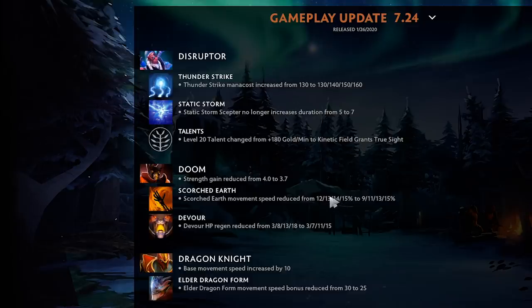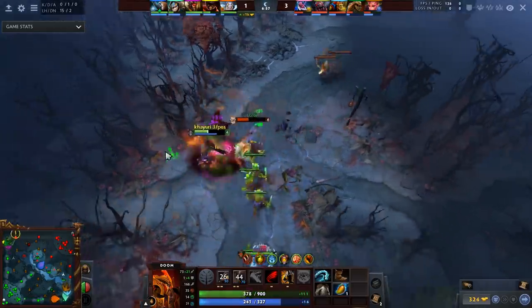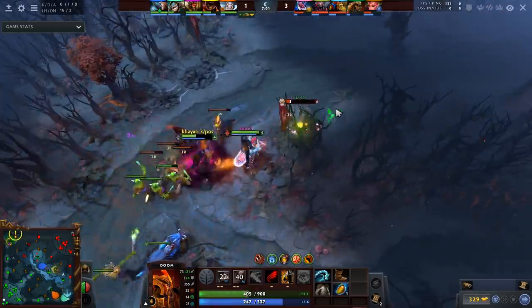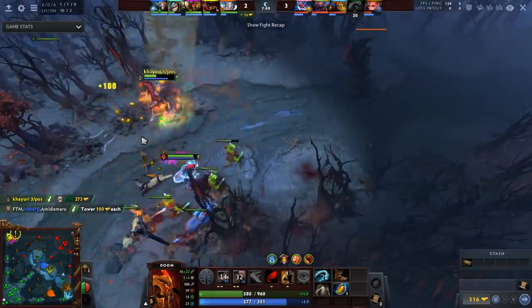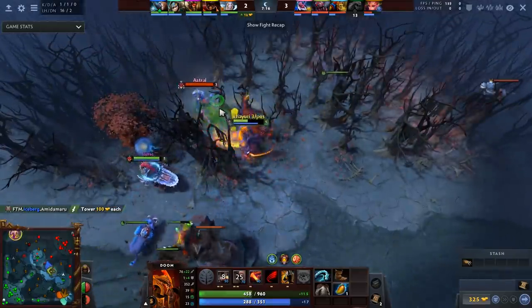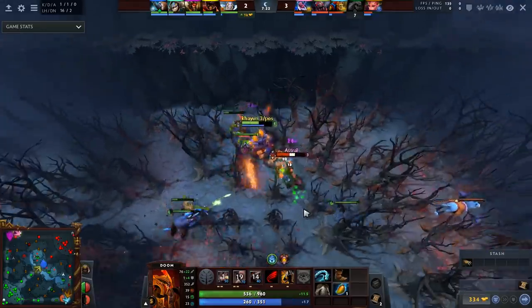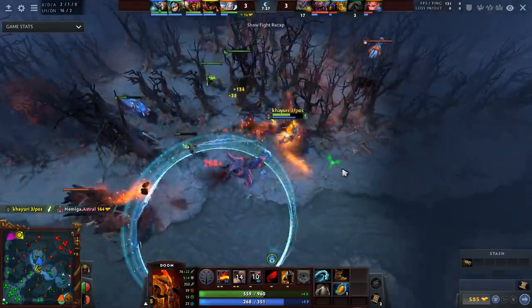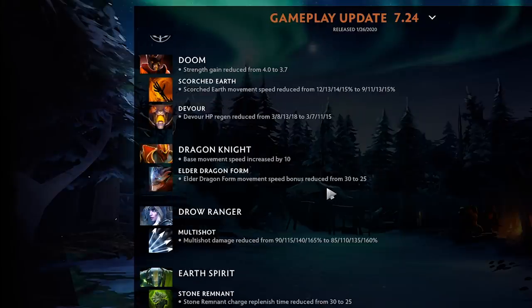Doom needed a nerf — strength gain reduced, Scorched Earth movement speed reduced from 12 to 9 but it scales back up as you max the spell. Devour HP regen reduced but not by a lot. This hero is still good — pro teams pick Doom to drag waves or solo lane, and all these are a bunch of small nerfs rather than hard nerfs. DK base movement speed increased by 10, which is huge for a hero that struggles with mobility, and Elder Dragon Form movement speed bonus reduced slightly to compensate.